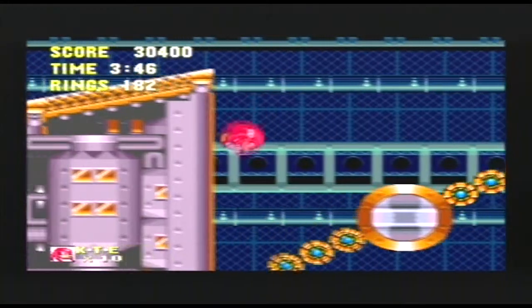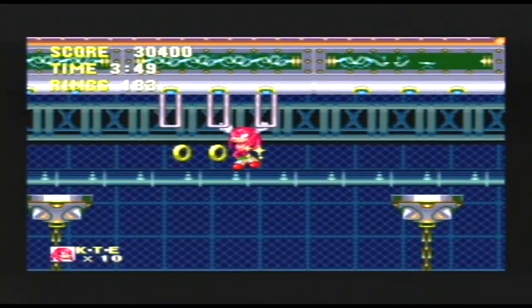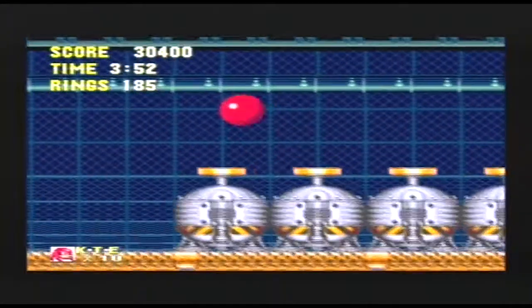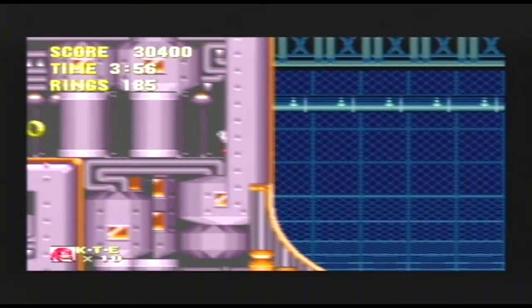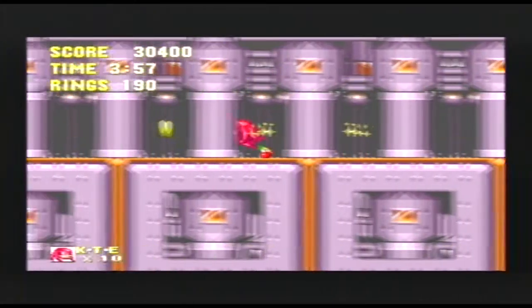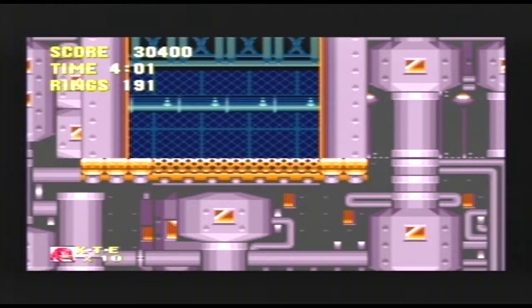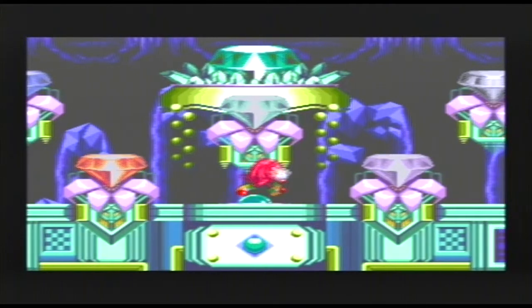All right, past this checkpoint there will be an invisible wall so you can't go backwards. So jump down here, because down here is the way you get to actually access the next of the Super Emeralds. To be perfectly honest, this isn't the way you're meant to come in here. I'm technically backtracking, because you're meant to drop down from somewhere — God forbid I ever figured out where you're meant to drop down from. So whoop-dee-doo, I'm here now. All fine and dandy.